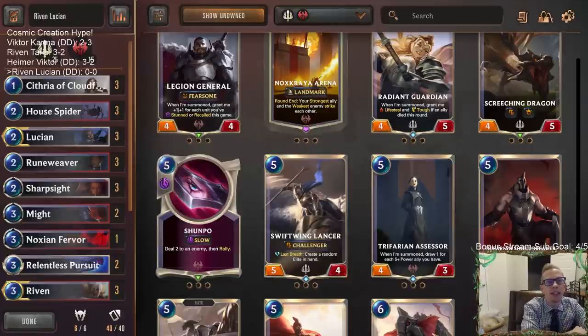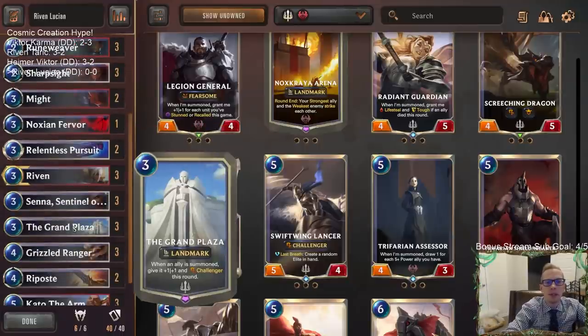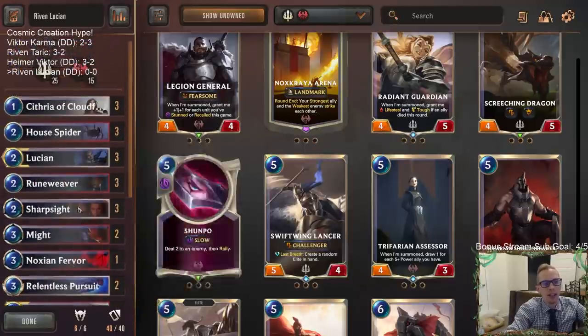Welcome everybody in Twitch chat and on YouTube for some Riven Lucian. Let's play some more Grand Plaza — this landmark was absolutely incredible when we played it yesterday with the Riven Katarina deck. We're playing a very similar deck here, a donation deck to try out with Lucian, playing Lucian Senna and Riven. Grand Plaza is incredible — every single ally you summon gets plus one plus one and Challenger, which is so incredibly powerful. This is my pick for the best non-champion in the entire expansion.